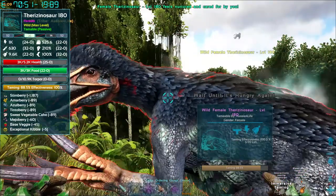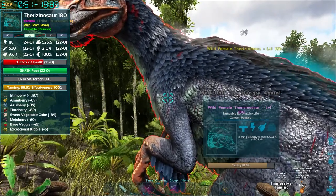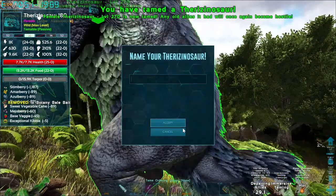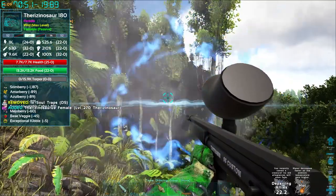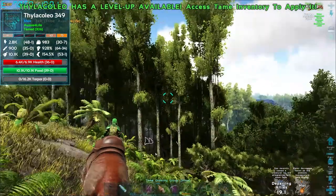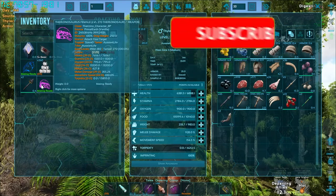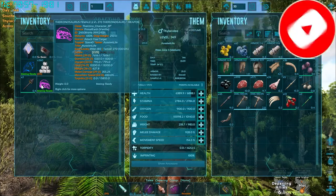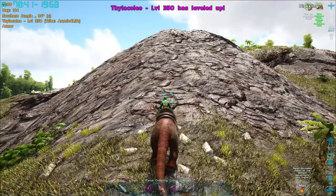I'm hoping that if I turn the immersive taming mod off on the next server, these dinos don't disappear completely — like these are actually modded dinos, it's a worry I've got. There we go — she's all tamed up, max level, 100%! I'm on my thyla, have a look at her. She's got average stats — 39 and 39 — not the best, but it's all right for a base level I guess.